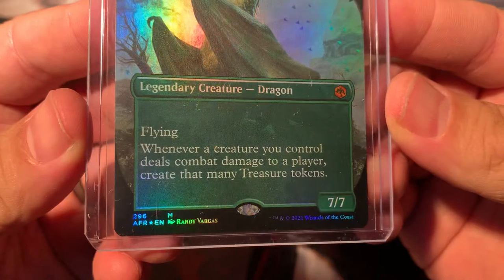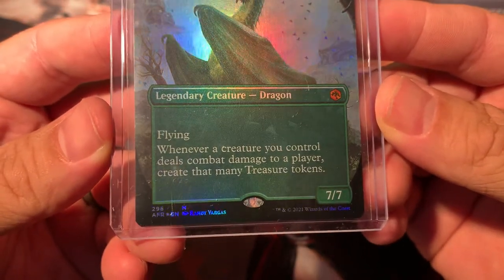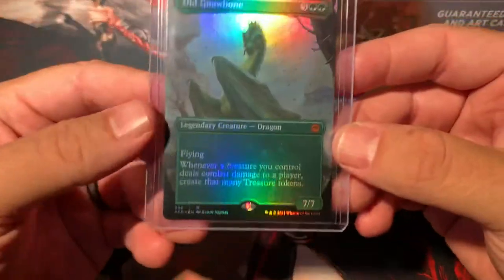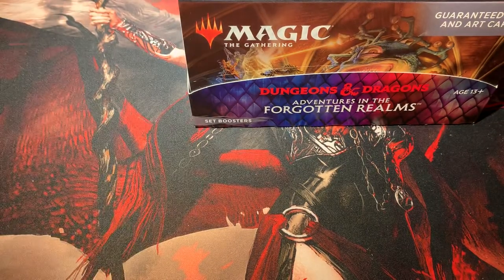Check out that ability: whenever a creature you control deals combat damage to a player, create that many treasure tokens. I'd say that's pretty gosh darn good right there. That's a pretty good hit.